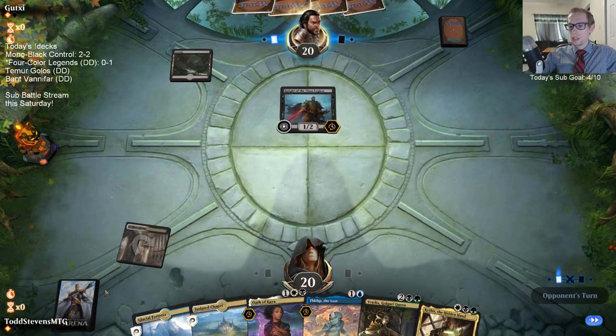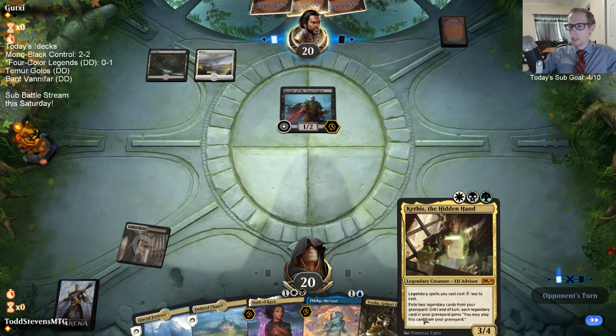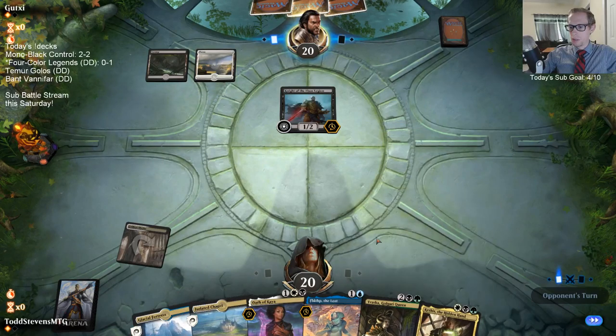Mox Amber doesn't add just any color - we can't use Mox to get green to cast these things. That's not how Mox Amber works.